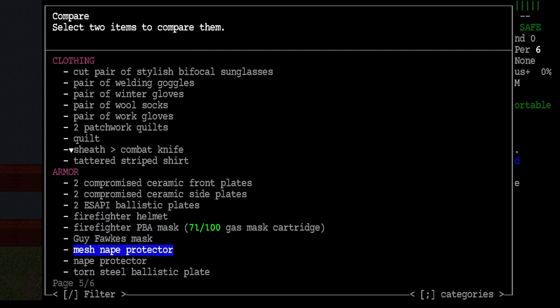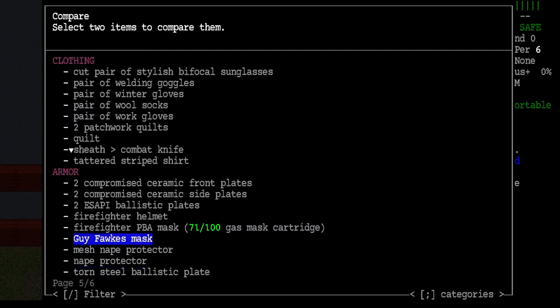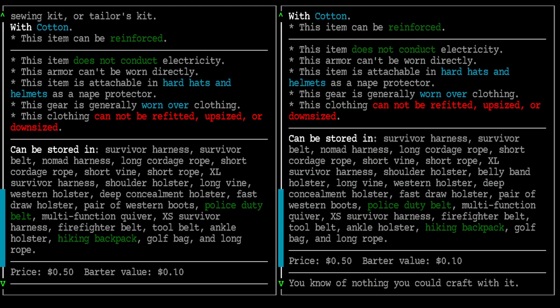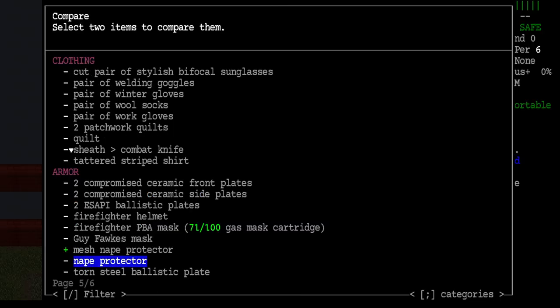I can get more coverage by putting on the PVA mask and the nape protector. I want to compare the two nape protectors - I'm not sure which one's better, and I'm pretty sure I can attach a nape protector to the firefighter stuff. The mesh nape protector has protection for the ears and nape. Comparing the stats: 40%, 30%, 50%, 50%. The mesh nape protector is cooler, so we'll probably wear it.